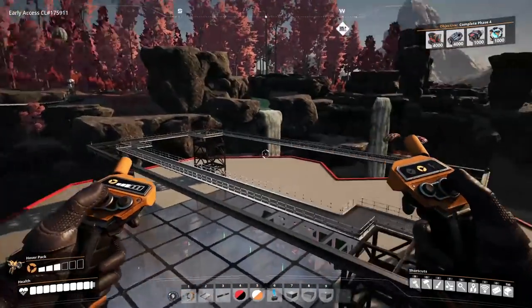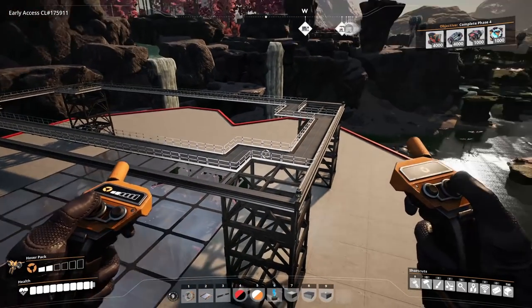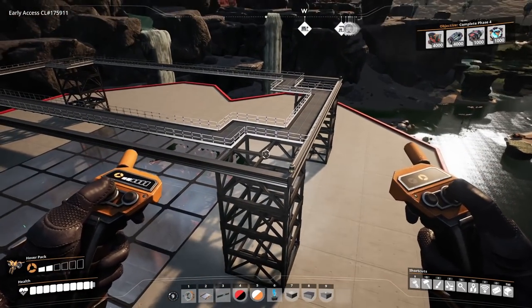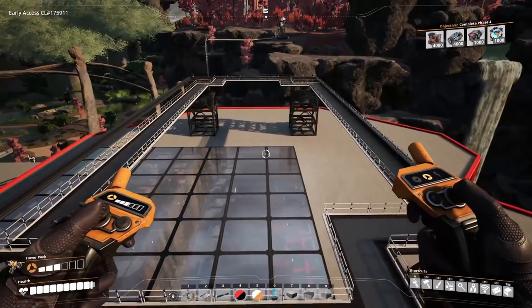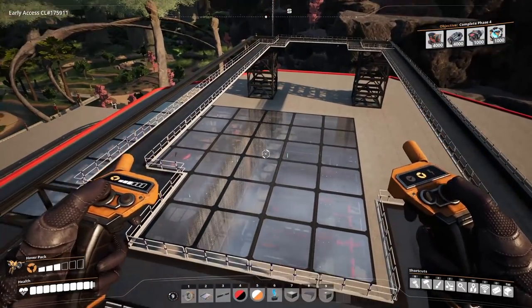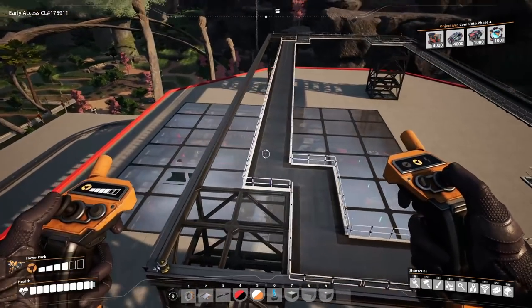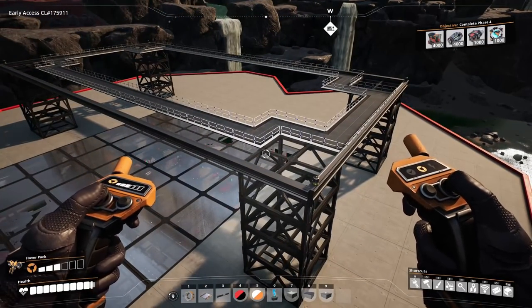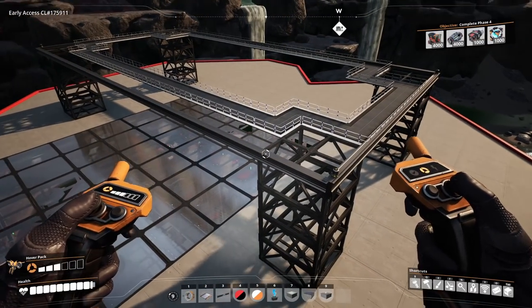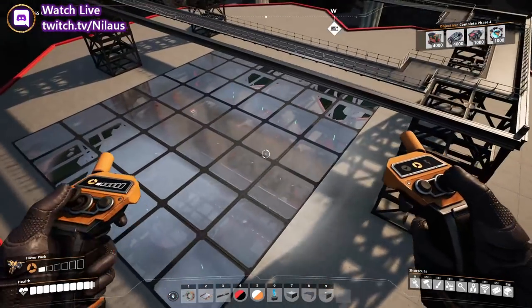Each module is one twelfth of the entire design. For the full build you'd need 48 assemblers, 60 refineries, 12 blenders, and 168 generators — an absolutely insane amount. Building all of that before you can even turn on the power plant is not fun, so this modular approach splits it up.